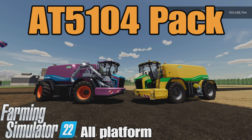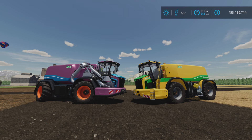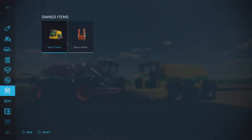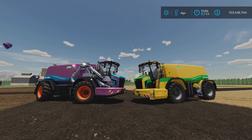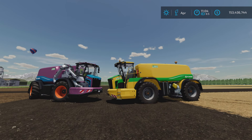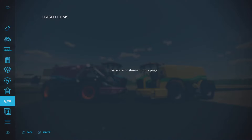Loony Farm Guy here, and this is the AT5104 pack by HR Forest on Farming Simulator 22. It's for all platforms — PC, Mac, and console. I'm on PS5 here on the Georgia Farms map. This is 28.56 megabytes to download and uses 16 slots. These may look a bit familiar, and you'd be right.